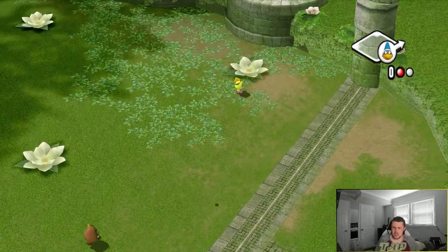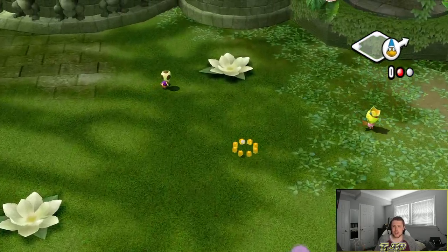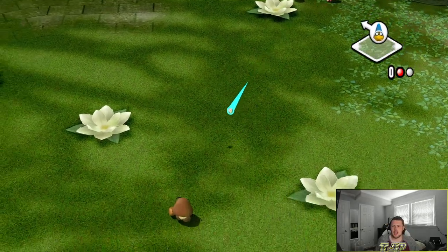Magikoopa — is he going to hit the pole? Nope. It's going to drop for a hit — we'll take it. That's going to be a double for Magikoopa.